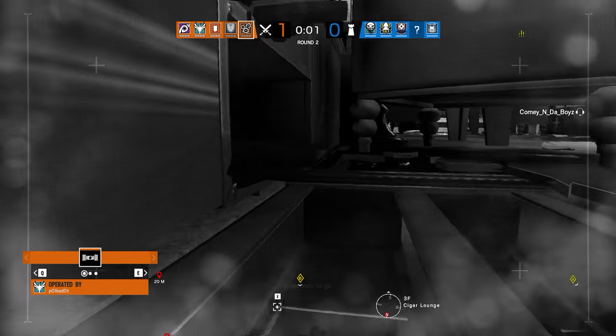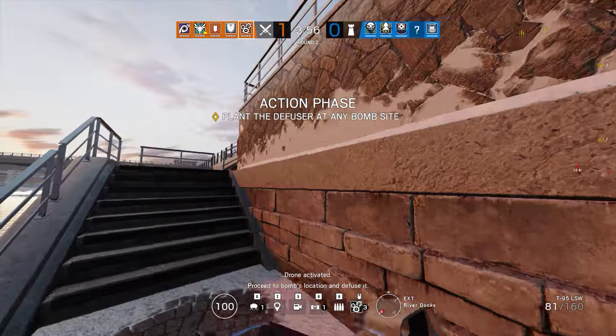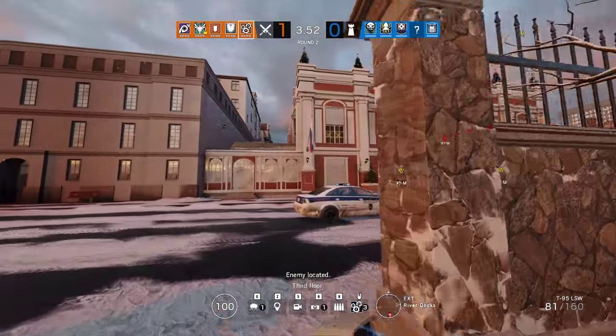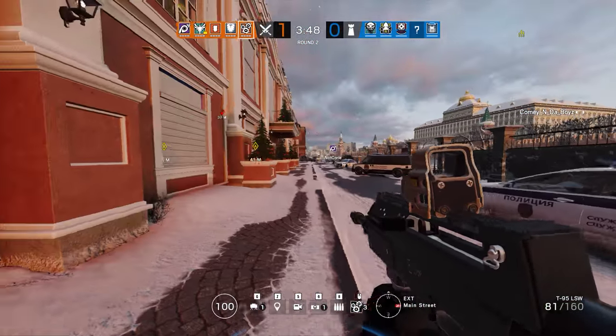It's Rook? Rook top floor. The defuser is now secured. Proceed to bomb location and defuse it. Okay, are we gonna rush smoke plant if Bonti has smokes, or are we gonna do something else?